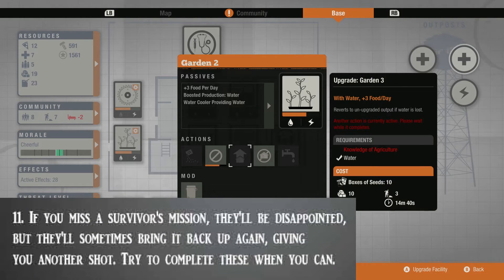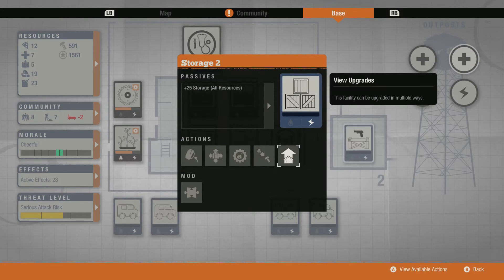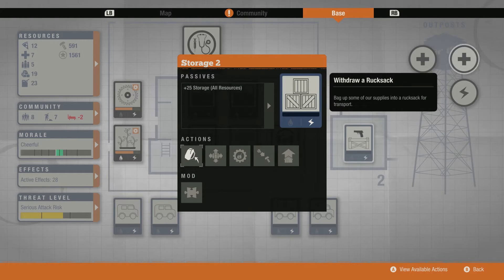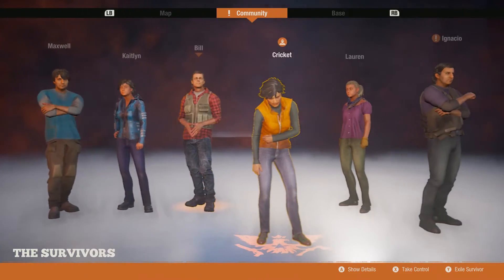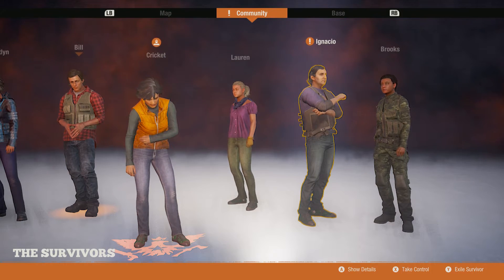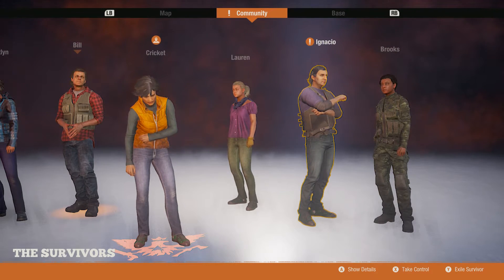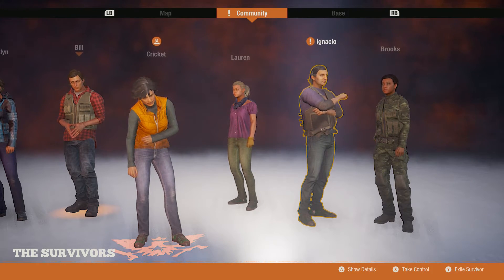Tip number 11: if you miss a survivor's mission, they'll be disappointed, but they'll sometimes bring that mission back up again — so be sure to catch it the second time if you missed the first. Not all missions come back up though, so try to prioritize which missions you actually want to complete, because you get a lot of requests and you can't do every single mission at once — you have to pick and choose. You can see available missions in your community tab or on the map. Once you have a leader promoted, it becomes critical to make sure you do their legacy missions.